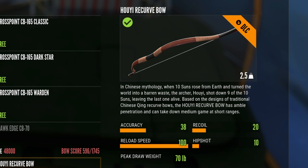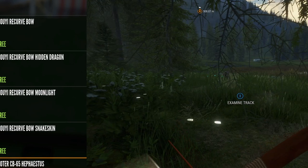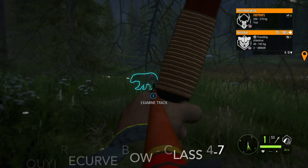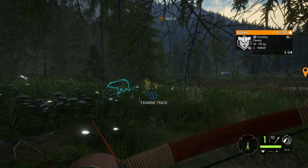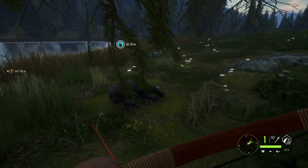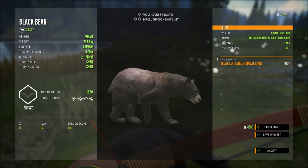The second weapon is the recurve bow, which is a very difficult bow to use. It's meant to be used at very close range. I'm in Silver Ridge — this is definitely a weapon I'd highly recommend taking to the firing range and practicing with before you take it out. I'll show you later in the video exactly where you'll find both shooting ranges. That was a good shot!